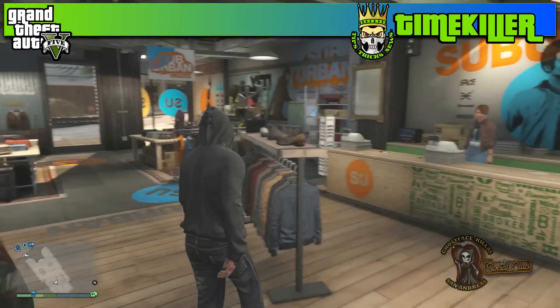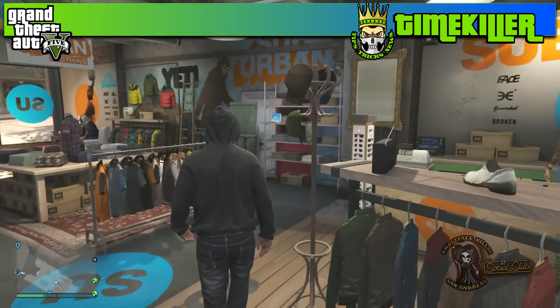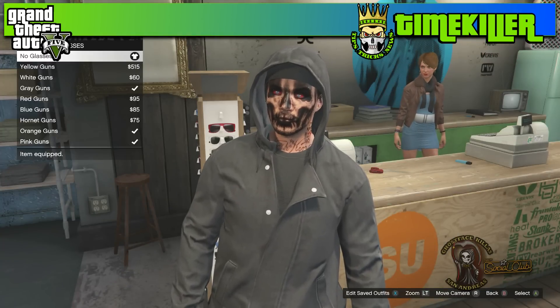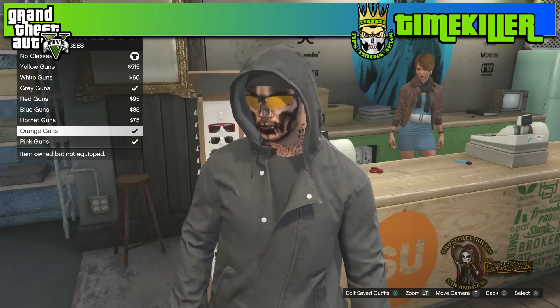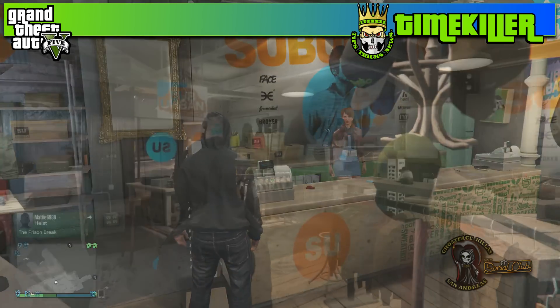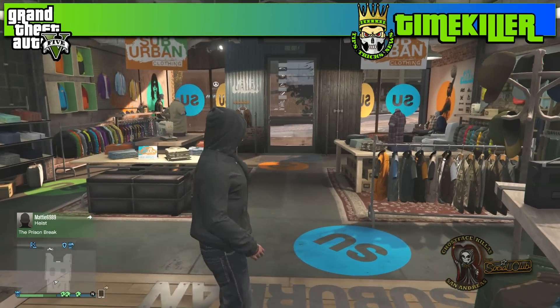Just keep in mind that whenever you're changing the glasses and the hats for this look, you can only do it inside the clothing store. If you do it anywhere else, your character is going to take the hood off and he's not going to pull it back up.